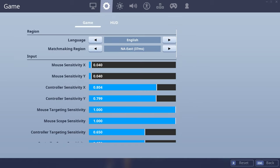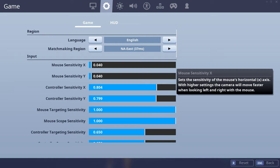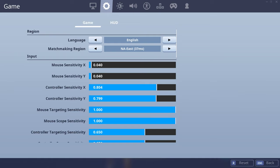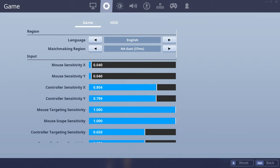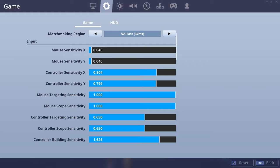I play on 0.040 sensitivity X and Y and 800 DPI. I am an arm player. If you want to copy all this, go for it. I have this off just because I already know my key lines, so I don't want that on my screen.